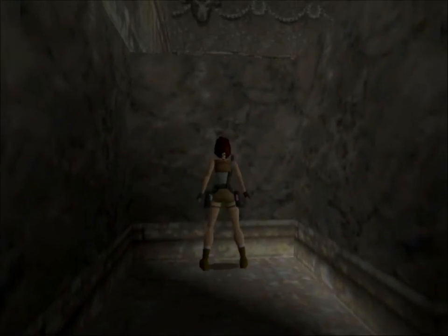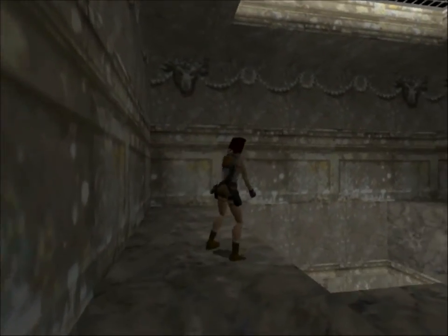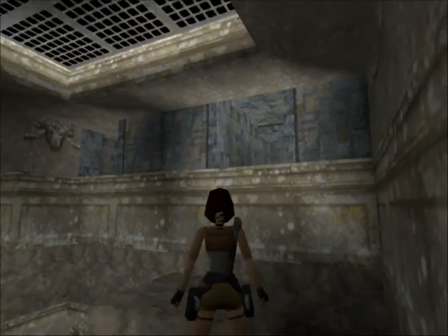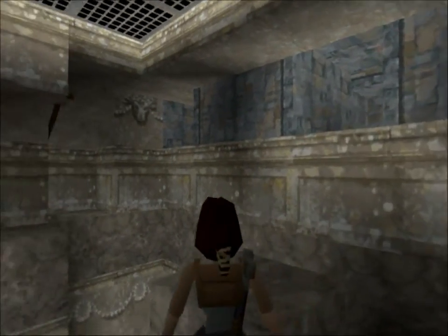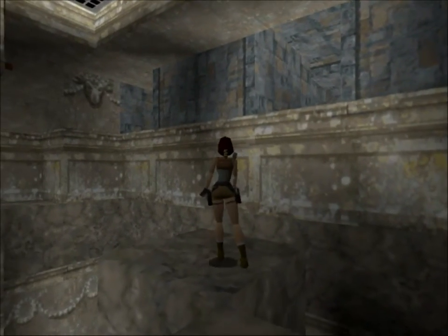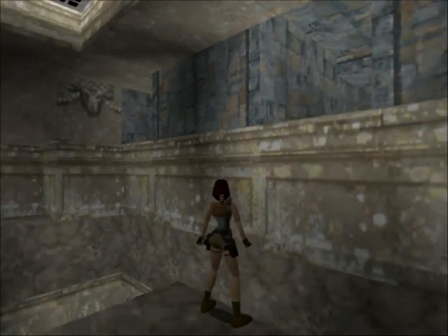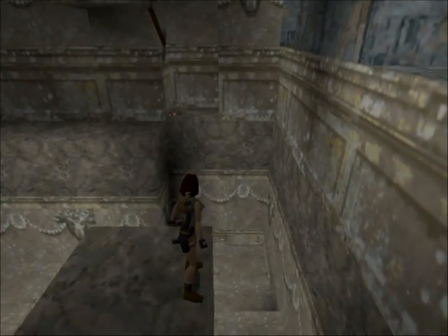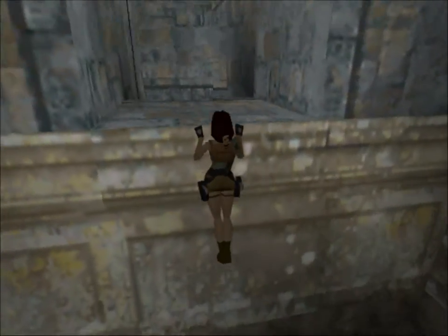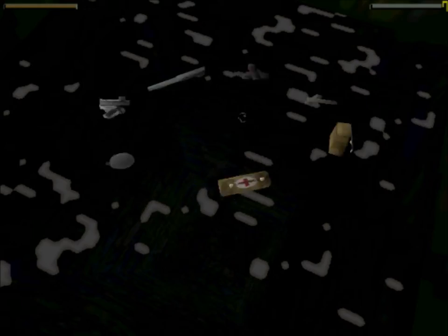I don't understand why there are these ram-head decorations all over the place. Now you can see two passages — one on our left and one on our right. We should first visit the one on the right, however this is purely optional in case you want a few pickups and a secret. If you can't be bothered with it, you can just skip to the left one. But since we want to get all the secrets and pickups, we're going to go to the right first.